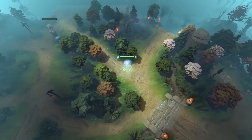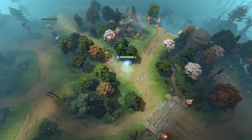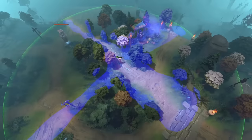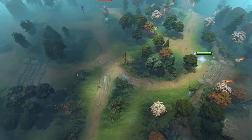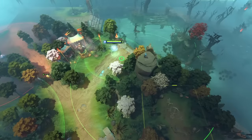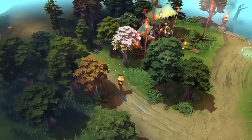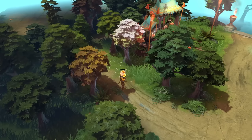And lastly, I want to share a ward spot that I like using but don't really see other people using. It might look weird, but it gives you vision along 4 common paths people will take in this area, and most importantly, it's not very likely to get dewarded. If the enemy suspects you've warded somewhere in the lane, they'll probably check deeper in the lane, and if they check the cliff to the right, a sentry up there won't have the range to see this ward. Try it out and let me know what you think. Also, if you know of any cool ward spots I haven't mentioned, be sure to let all of us know in the comments, if you're willing to reveal your secrets.